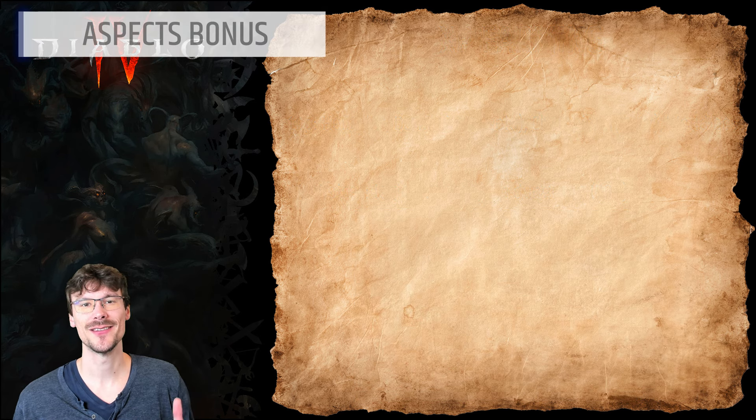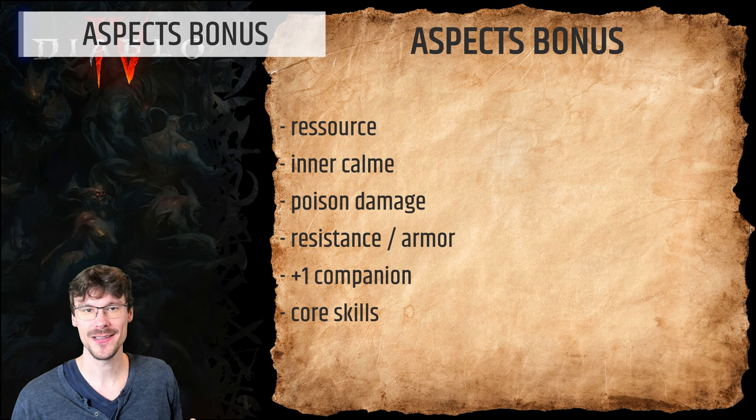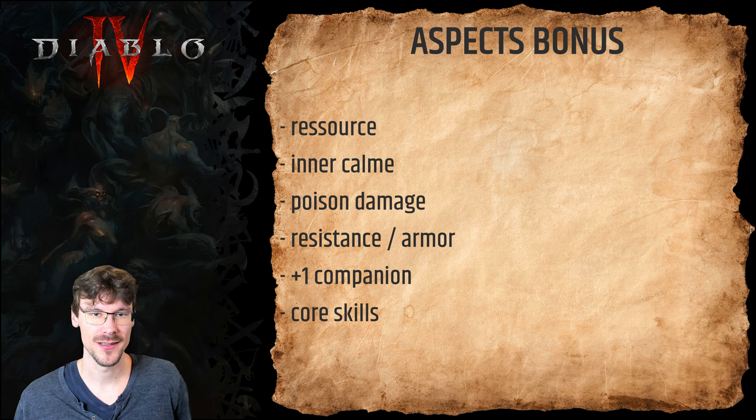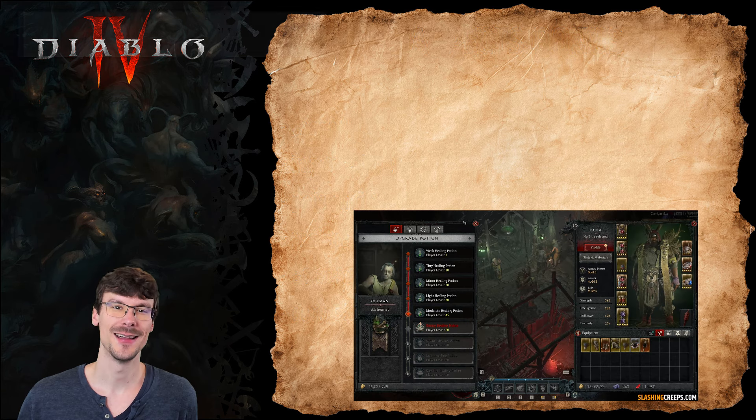I also wanted to give you some legendary powers you should be using, even though as you saw it's not mandatory. The idea is you don't have to farm any specific dungeon, but if you drop these aspects you should equip them. Look for: resource generation, more Tornadoes and more chance to reset your Creeper, Inner Calm to boost your damage, the Rotating Cycle with the poison buff, anything boosting damage reduction or armor, plus 1 to Companion skills, and a boost to your core skills.